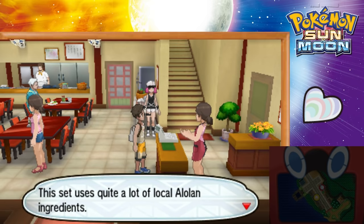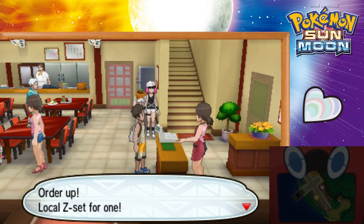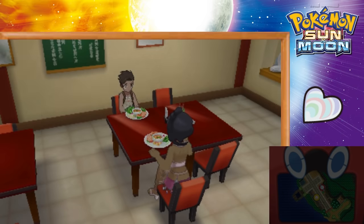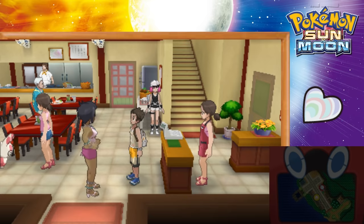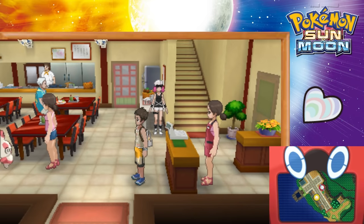Choose the Special Z Set. They'll try to convince you not to eat it, saying it uses quite a lot of local Alolan ingredients with a unique flavor. Then the Kahuna Olivia joins you for lunch. She talks, you share the meal, and afterwards she gives you four Heart Scales as freebies — and she actually pays for your meal. So you get to eat for free and get four Heart Scales.